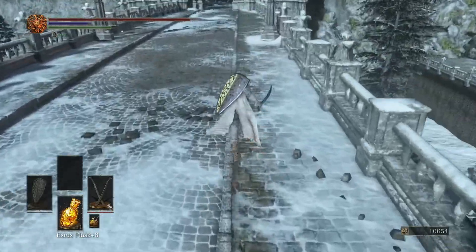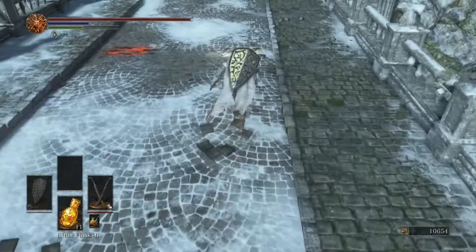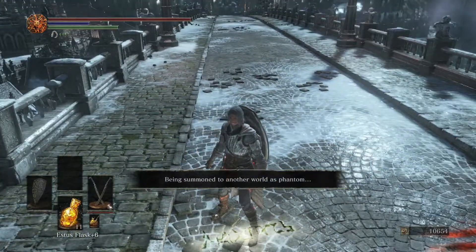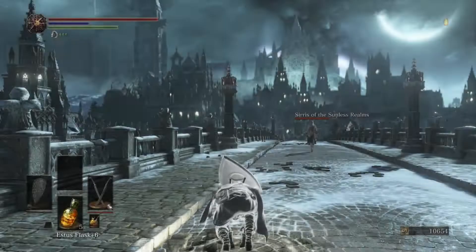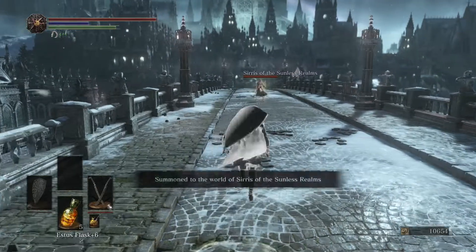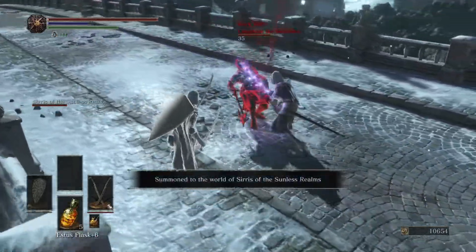Once you proceed over here, right next to the message, you should be able to see Sirris's summon sign. She's going to need your help — this is part of her questline. She's going to get invaded by Creighton the Wanderer. It's the same Creighton — or maybe not, I don't know — but he looks the same and wields the same weapon as the Creighton from Dark Souls 2. Who knows.